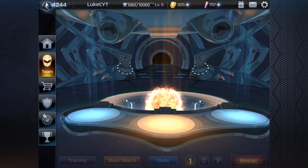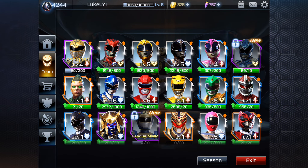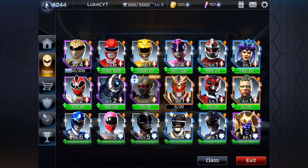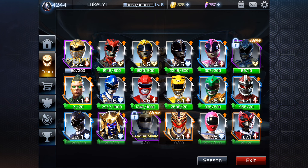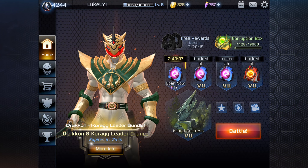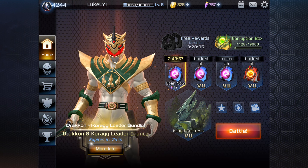Do you guys think they should give out power coins more easily? Because only getting like seven from one match is very, very low. I think they should give out more, especially from Morph Boxes. Some Morph Boxes you get about 200 which is okay, but I think you should get like 200 for Noble Morph Boxes and 500 for Grand Morph Boxes. Anyway, that's gonna do it for this video - hope you guys did enjoy it. Let me know how many Corruption Boxes you guys have opened, and I will see you in the next video. Peace.